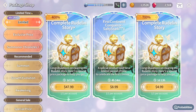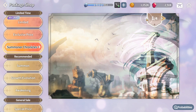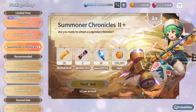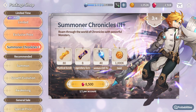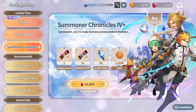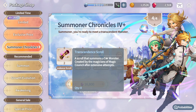Instead, come into the shop and click on Summoner's Chronicle. You have four options here. The first lets you purchase mystical scrolls with gold. The second lets you buy over 20 pist with crystals for less than 3k. The third gets you 80 pist for 8,500 crystals. The final option gives you transcendent and legendary scrolls for summoning four or five star monsters.